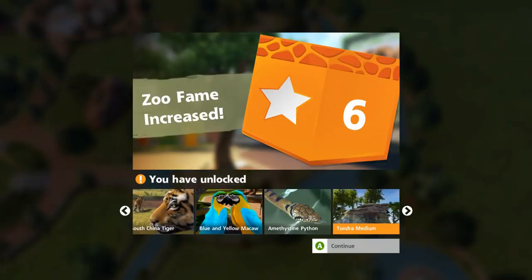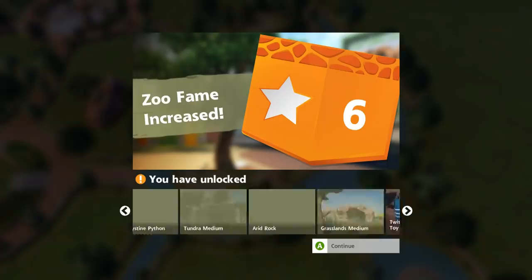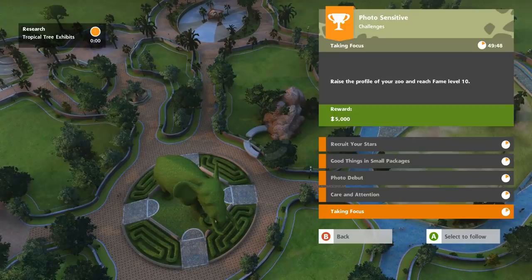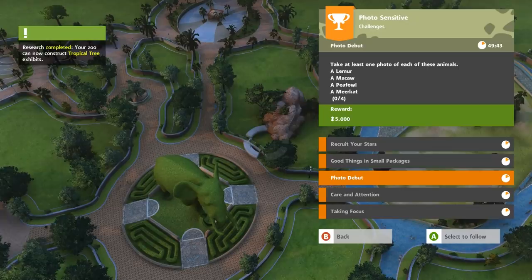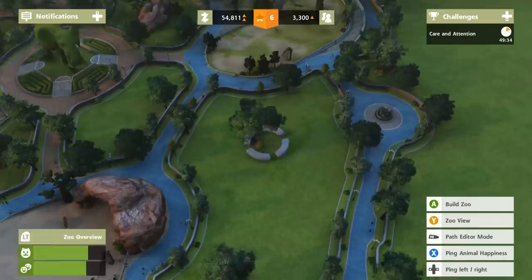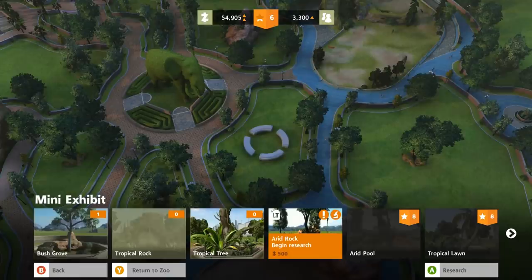All right, cleaned that up. Our fame has increased and just in time — we can get macaws, we can get a python, our very first snake would be amazing. The South Chinese tiger has unlocked too. There are other ways we could focus on getting fame up: care and attention, raise the fame level to 10, take at least one photo of a lemur, macaw, peafowl, and meerkat. It's going to be a balance between the bigger animals to get people to visit and the smaller animals for the challenge.